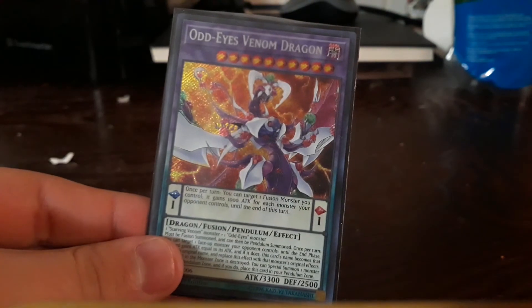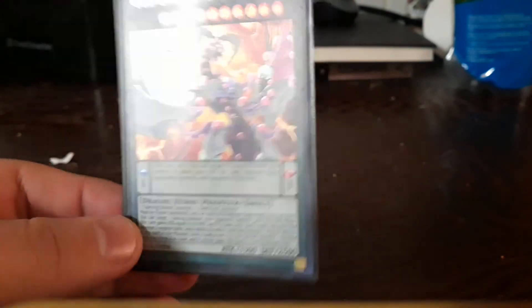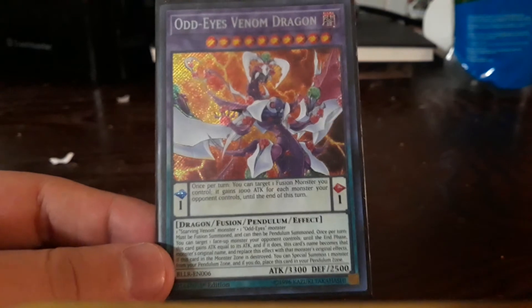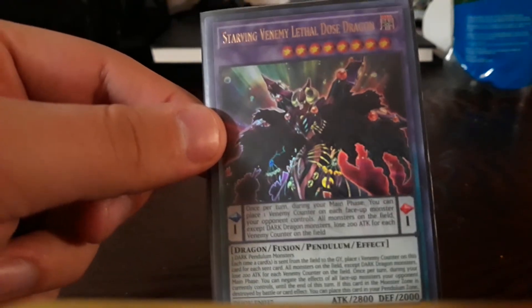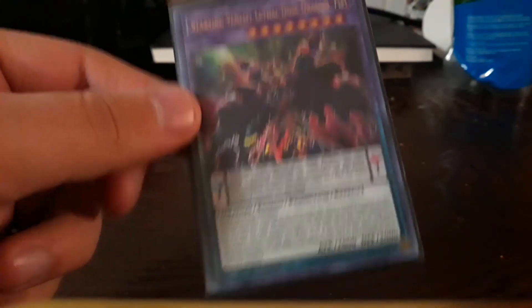Odd Eyes Venom Dragon — it just needs Odd Eyes and Starving Venom on the field. Now Starving Venom needs a dragon that came from Duelist Alliance overload. I like this one — it's better than Odd Eyes Venom Dragon — but you want to run Odd Eyes Venom Dragon instead of this.